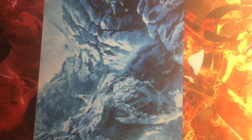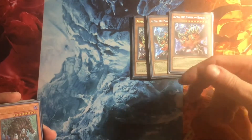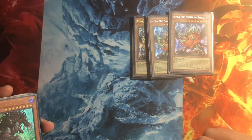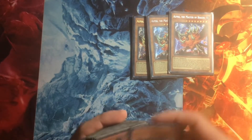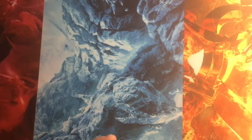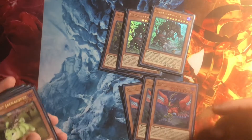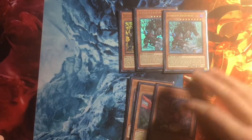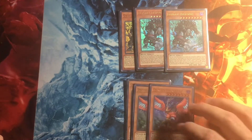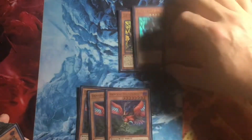Then you've got your rank eights, your actual board breakers. This is Alpha, Master of Beasts. He summons himself when they have more attack than you, and then you can use his second effect to bounce a card back to your hand. He's kind of like Luna if you played that version. Then you have the Dangers — Bigfoot and Thunderbird. Now this used to be all that we ran in the Kaiju version. These are the best ones. This one pops one on the field, one sent to the grave. This one pops one face down, one face up, but we've added more because of Small World.